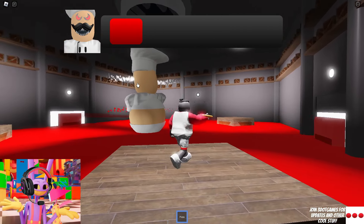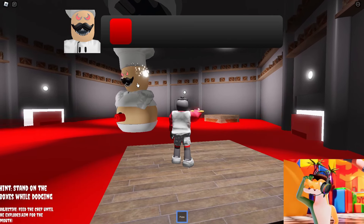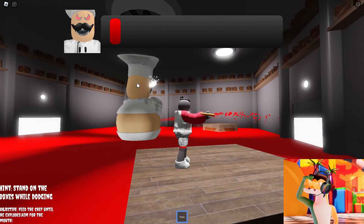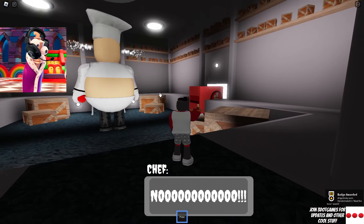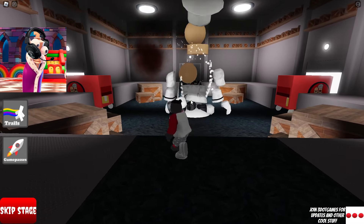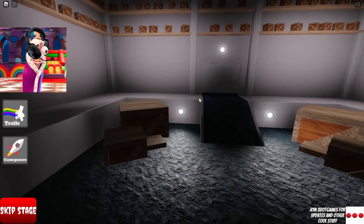For some reason he started attacking us in a different way! You only have to hit it with pizza a few times — come on, Jax! Don't stop — keep throwing pizza at this boss's head! We almost got it — the main thing is not to let him harm us! Great — we were finally able to defeat him! It was very easy! I really enjoyed this game and how varied the challenges were! Now, let's move on to the next game.